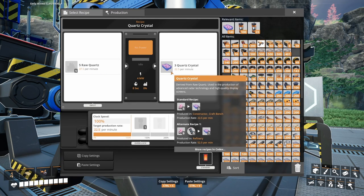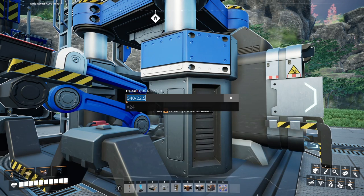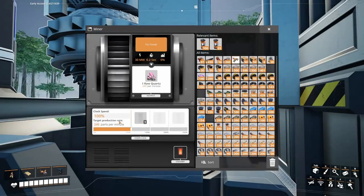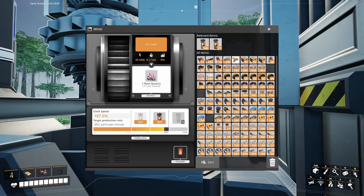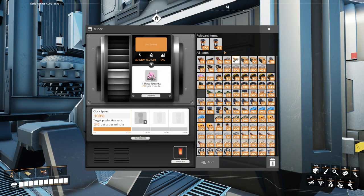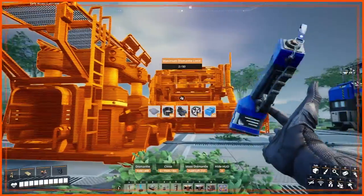Each constructor takes 37.5 raw quartz, so 24 times 37.5 is 900 raw quartz per minute. Divided by 2 nodes, that's 450 per node. Let's bump both miners up to 450 — done. That's taken care of.